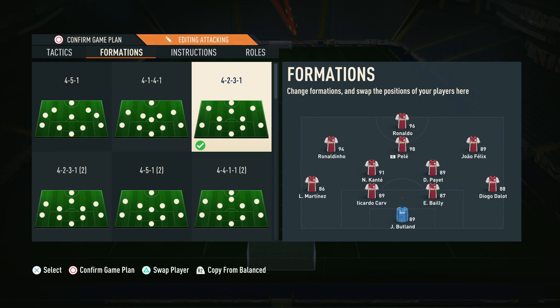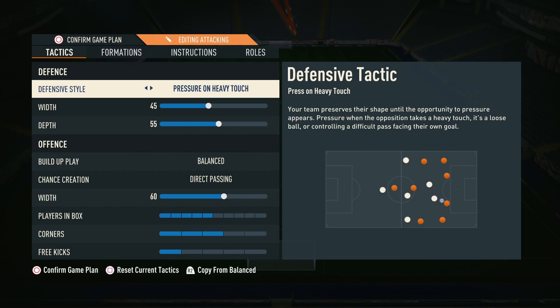The 4-2-3-1 is one of the most popular formations in the game. It's a formation we always recommend when you're struggling — if you're going through a tough patch, struggling to get wins, or just can't find your form. It's tough to break down but really good offensively. It suits lots of different play styles, whether you like pace or tiki-taka passing, and it's a great foundation to get back into winning ways.